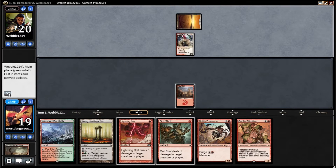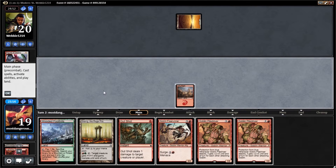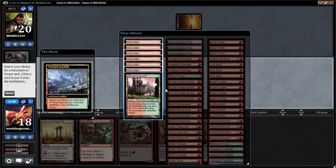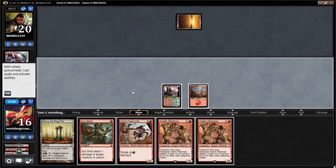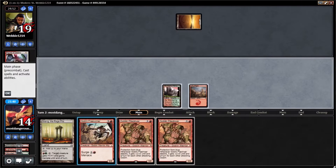Figure of Destiny — I believe this is probably Mardu Aggro. I'm going to Lightning Bolt this guy. Alright, turn two. We'll play our Stomping Ground and pay the life. I'll go Gutshot, also paying life, into Free Runner.